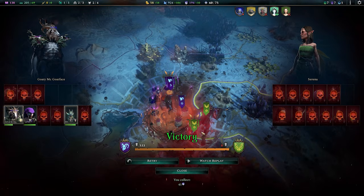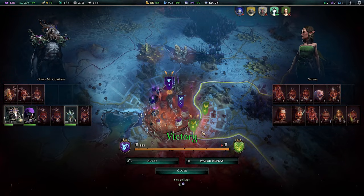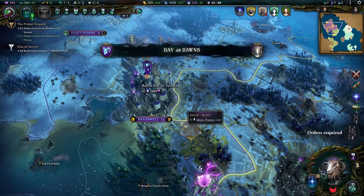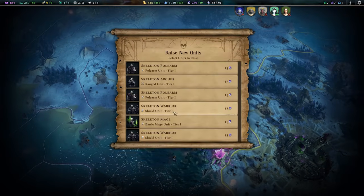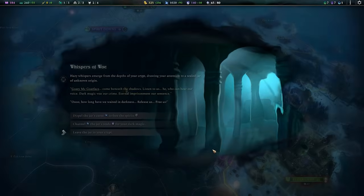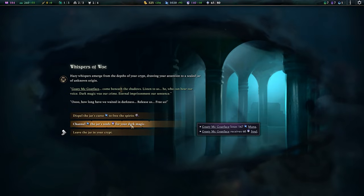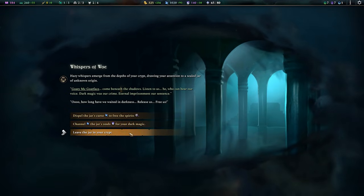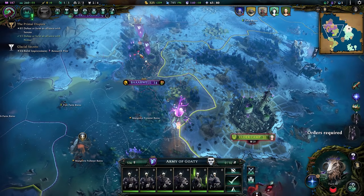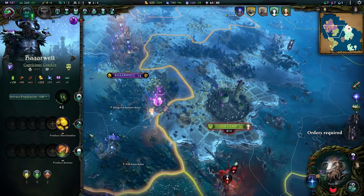Successfully defended myself in what was really not an easy fight. But what do you expect — you're up against a goddess. Let me use all of these souls to bring in something new. Do we want a shadow boon? I probably don't need to convert too much into souls, but let's go for it anyway. A fresh army ready to hopefully now turn it back on them and take this elder camp.